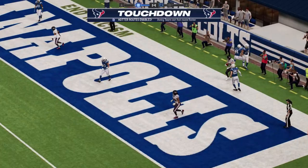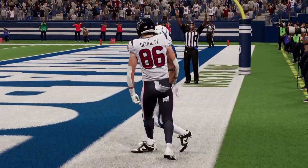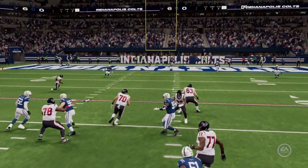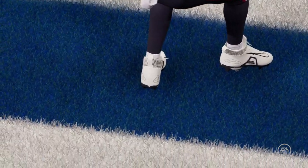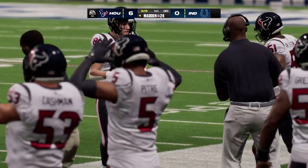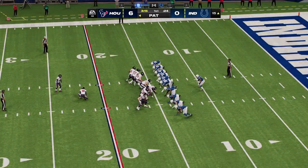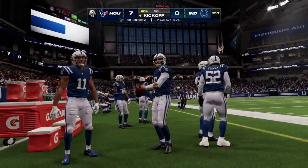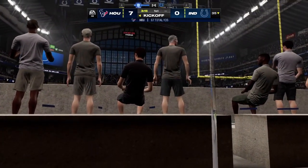He's got his man — caught! Touchdown Houston! Dalton Schultz, a 20-yard touchdown, and the Texans jump on top with the game's first score. That nine-play drive results in six points — they're doing the dictating, playing at their tempo and their pace. If you're on defense, you've got to shake things up and create some havoc. Extra point by Fairbairn is up and good — that makes the score seven to nothing.